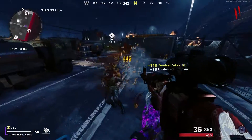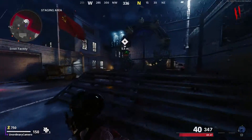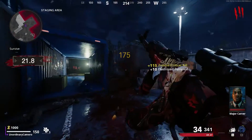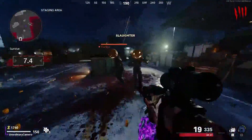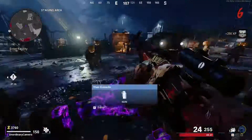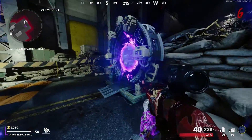First thing you do is go over here to the portal. Wait until that gets done, and then I'm going to be killing the zombies. Once you hit round six, go over here and go in here, because if you go in here it will stop the round from keep going. So go back in here once you're done with that.